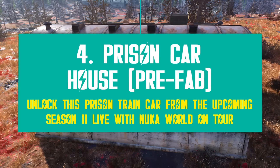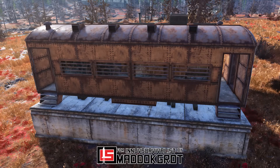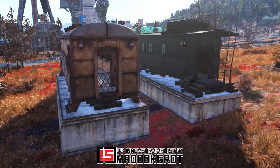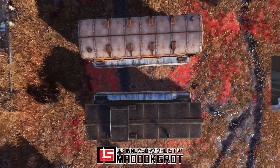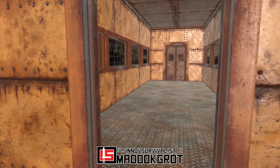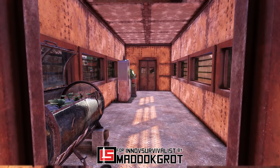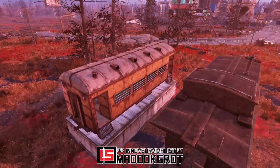Next in line we have the prison car, which looks like an intimidating train car. It used to be for transporting prisoners, so naturally it doesn't look that cute. The great thing is that it's the wasteland, so anything goes — anything with walls and a roof is the perfect place to take shelter or build a camp. Just like existing train car prefabs, this one also comes on top of a concrete foundation, and it's painted orange with lots of rust. There's also some sort of barrier at the car's entrance. The available space inside is the same as other train cars already in game — a vertical area with a decent amount of space.